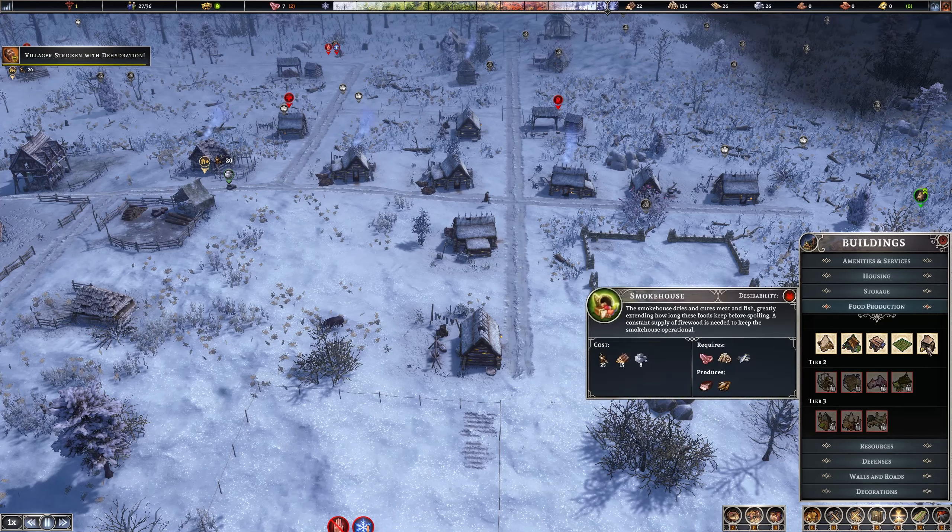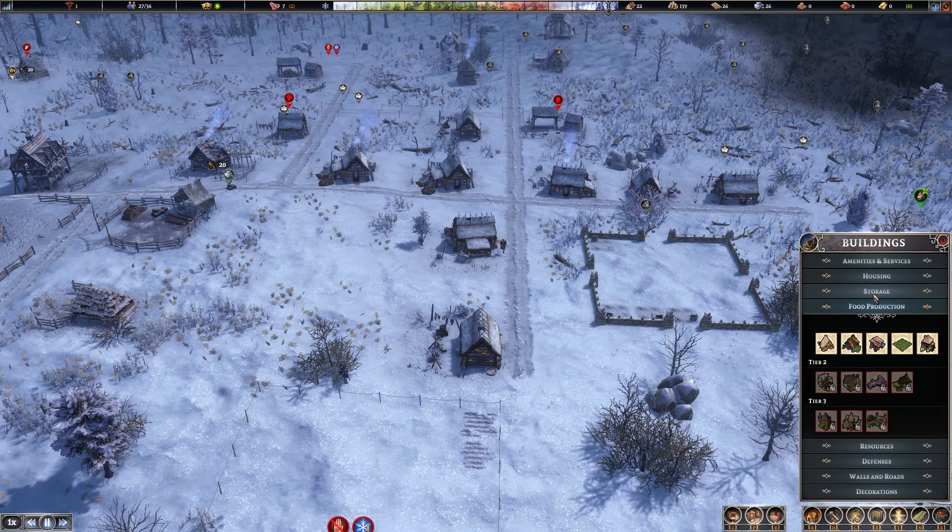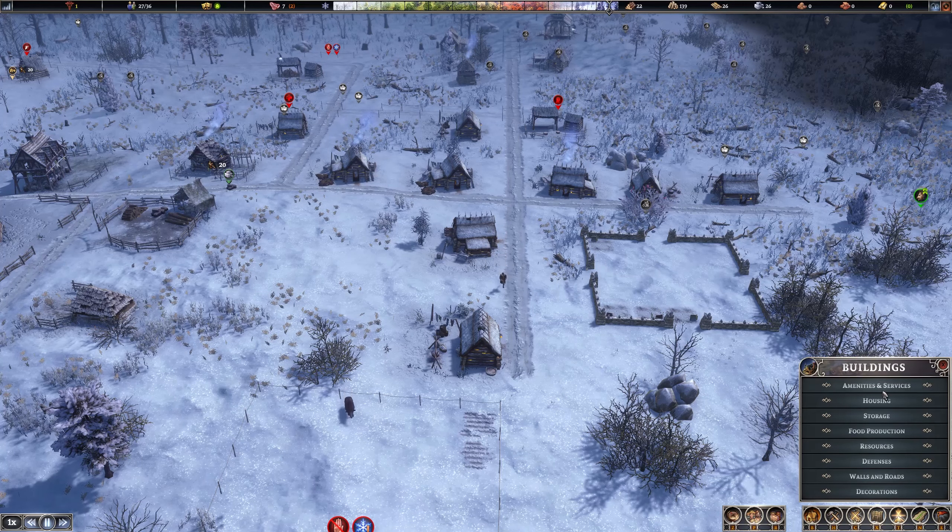Dehydration! But we've got plenty of water. Maybe we need to build a basic well closer. You've got to have the wells really close it seems — otherwise people will start dying of dehydration. That's really weird.